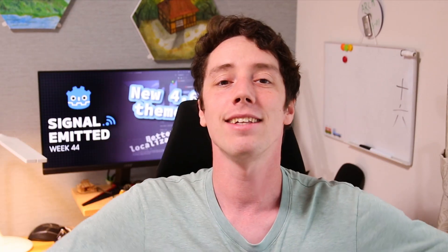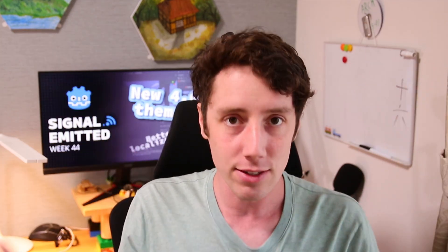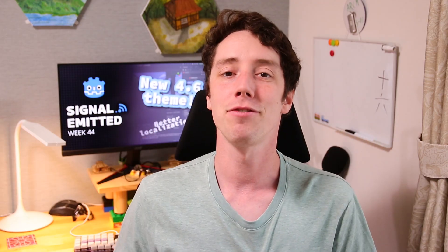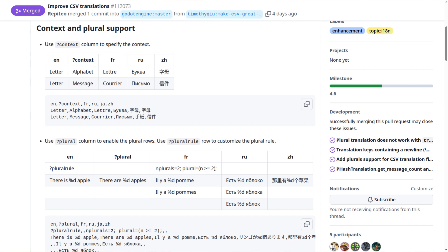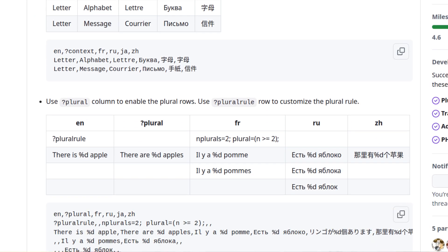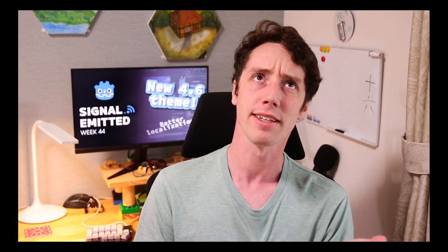If you have a channel you want shouted out, go to the link in the description. Next up is a small but worthwhile topic: localization support and accessibility are important considerations when developing a game or project. Thanks to Timothy for the PR to improve localization support when using CSV files — starting from 4.6, you'll be able to add context to localization strings and plural support for strings.